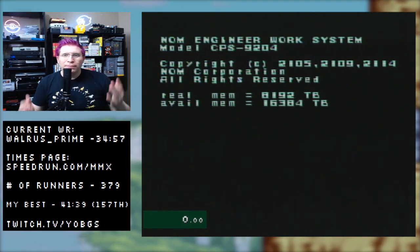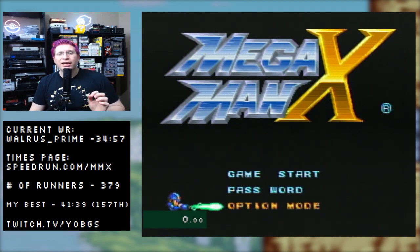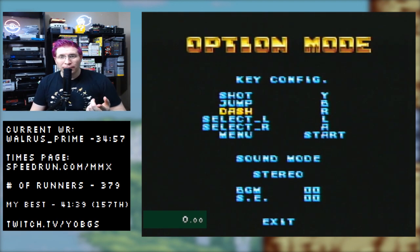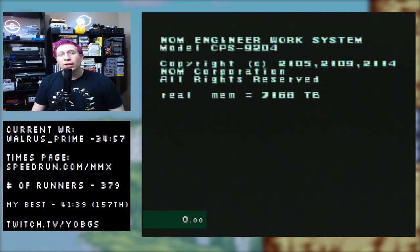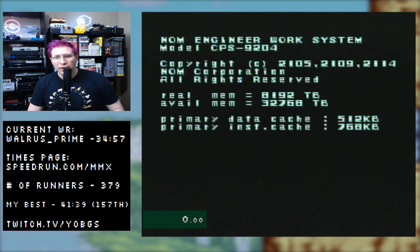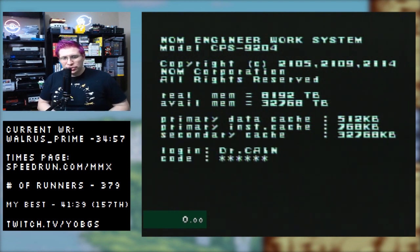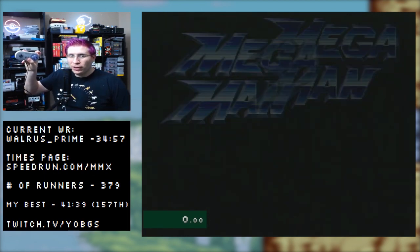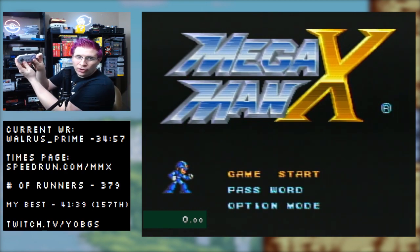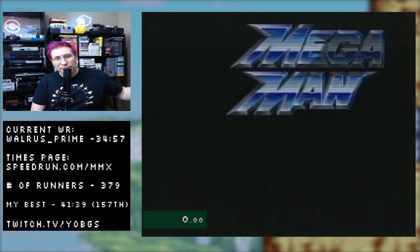We're greeted with the menu screen here. If you've played Mega Man X you're familiar with it. One big thing you want to do before you start the run is go into options. Put dash on R and select right on X, because we're going to be doing a lot of dashing. Having it on the shoulder button instead of doing a weird claw move onto the A button works out a lot better for you, especially if you're a little bit older.